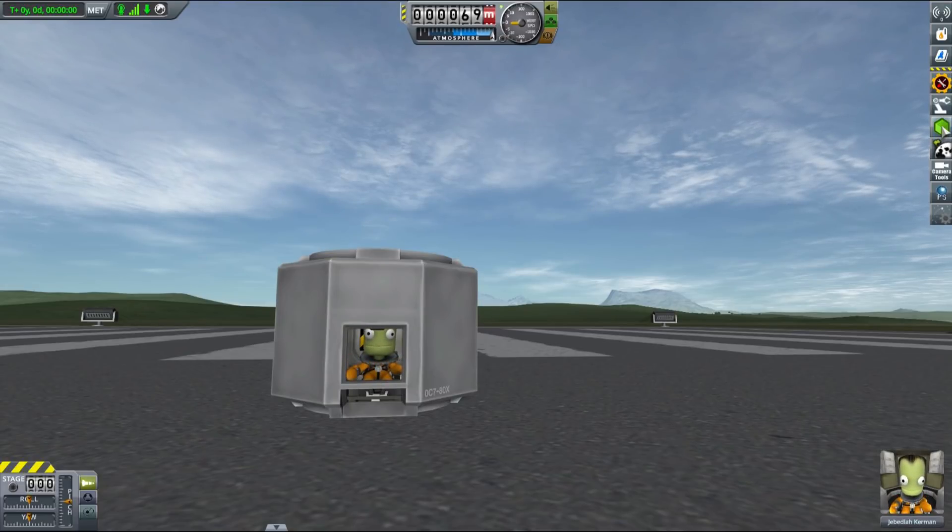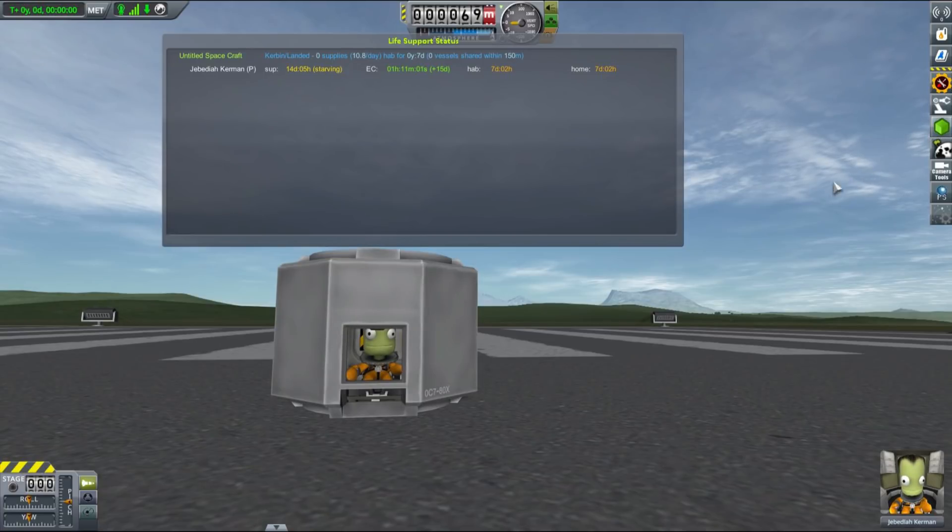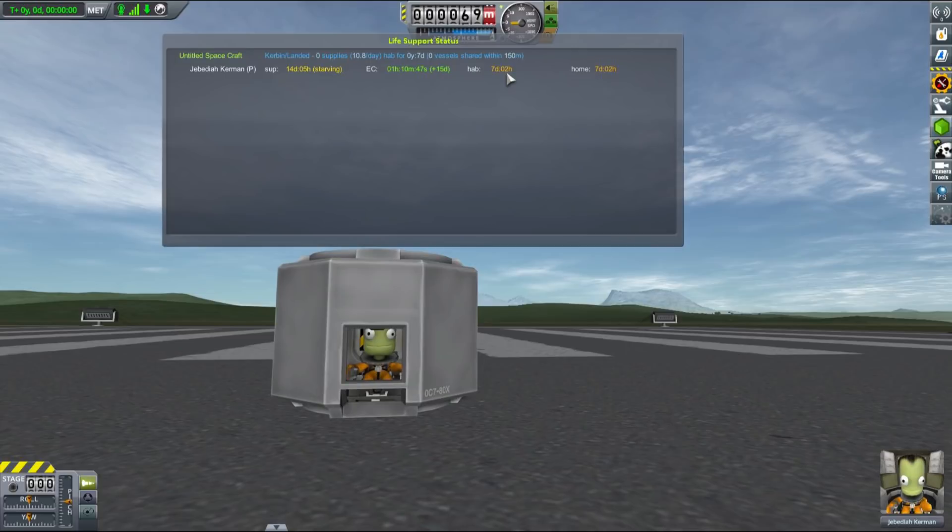Habitation is yet another parameter or resource that your kerbals now require with MKS installed. In general, the more space they have and the more comfortable the conditions they are living in, the longer they can stay in space. As you can see, the small lander can is only providing a little bit over seven days of habitation time, and this is something you will have to learn to manage if you are planning to send your kerbals on any kind of extended mission.